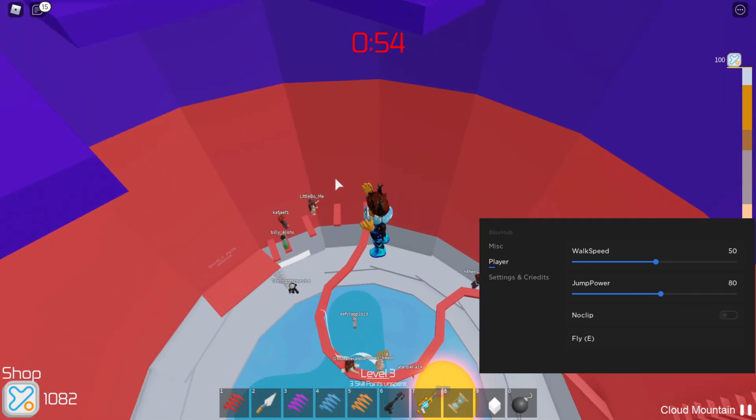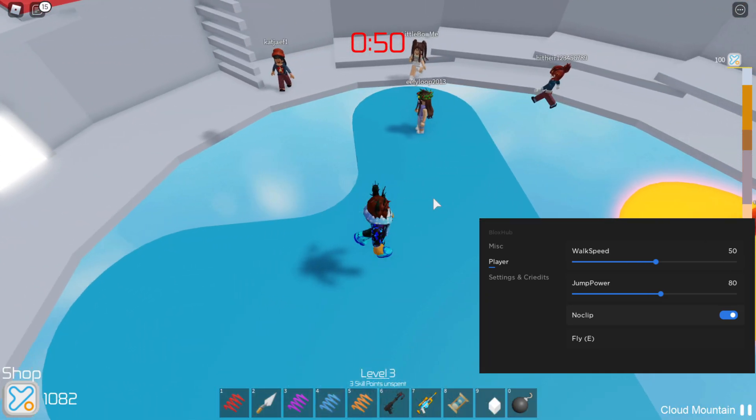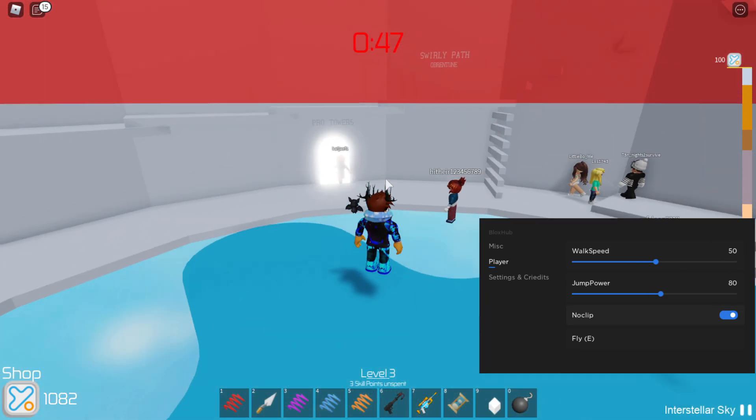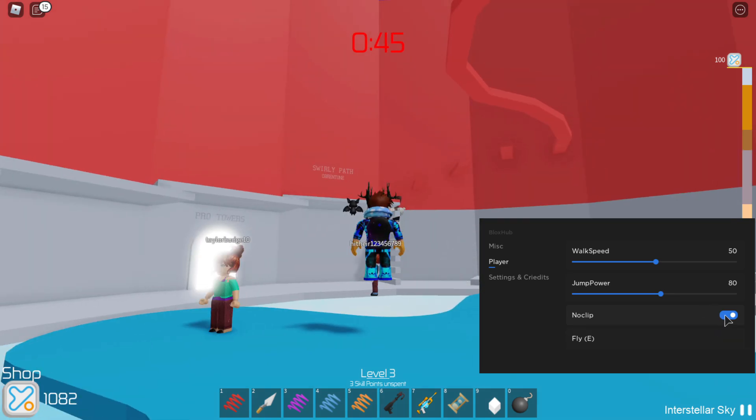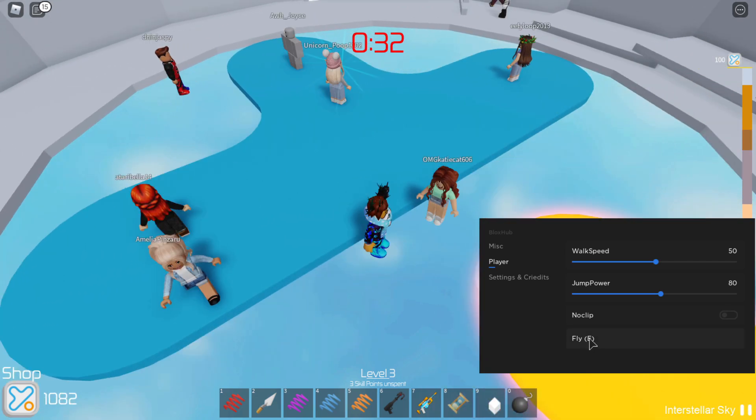Player options let you increase your walk speed — it's a drag tool and the maximum is 100. You can also increase jump power for heightened jumps. No clip lets you go through objects, but it does not work well with infinite jump — I got stuck. Do not combine no clip with infinite jump; they need to fix that.